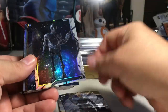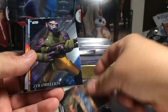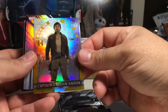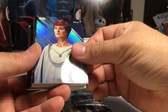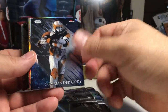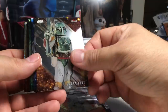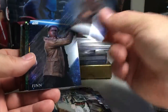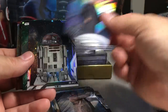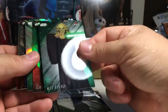Kit Fisto blue, FX-7, Mon Mothma, Poggle the Lesser, Sabine Wren, 2-1B, R2-D2, Unkar Plutt, Zeb Orrelios — that's a gold — Captain Cassian Andor out of 50, Mon Mothma, Mon Mothma Refractor, General Grievous, Commander Cody, Chancellor Valorum, General Draven, Range Trooper, Boba Fett, Holdo, Finn, there's a Refractor, General Leia, R4, Anakin, Aayla Secura, Kit Fisto.